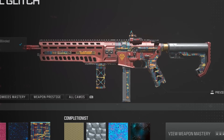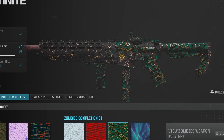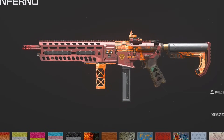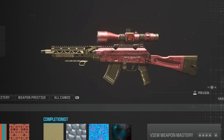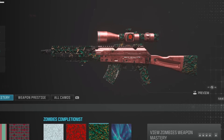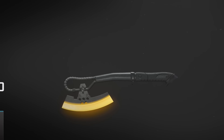Taking a look at some of the camos and how they affect the blueprints. Here's the AMR 9 with various camos applied, including some of the zombie ones and the weapon prestige camos. Lastly, here's the Rotten Inferno camo on the AMR 9. Now for the Longbow — showing how the camos cover the blueprint, the zombie camos, weapon prestige camos, and lastly the Rotten Inferno.